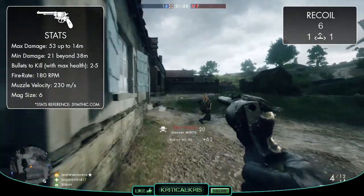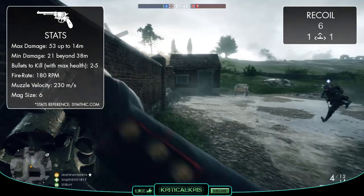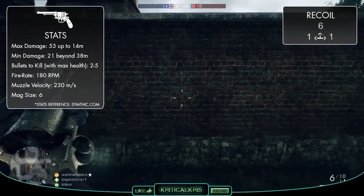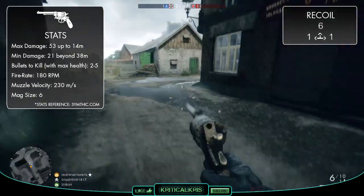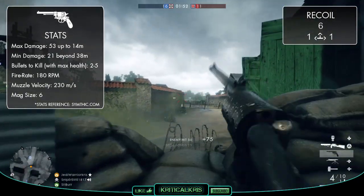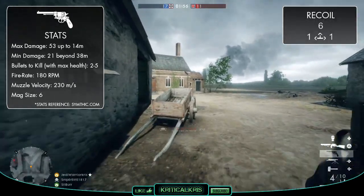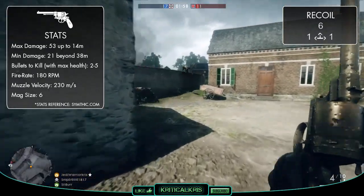With a horizontal recoil figure of 1 and a vertical figure of 6, this tells us that the Gasser is going to jump upwards a lot after each pull of the trigger, making it less stable. Its horizontal recoil is on par with the other revolvers so it's still going to be just as accurate, but because the Gasser kicks like a mule, you might need to reacquire a target for consecutive hits, which can often make it slightly harder to land follow up shots successfully.